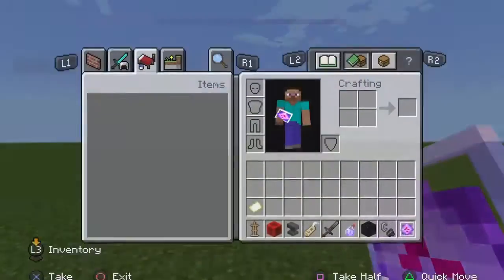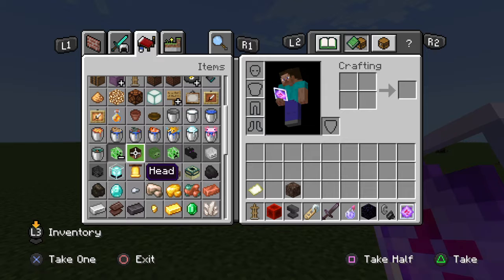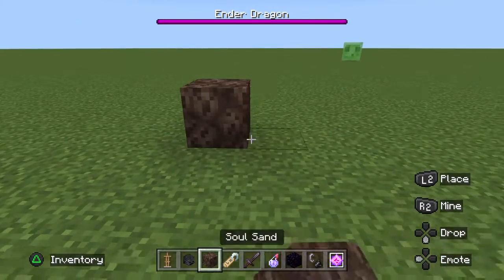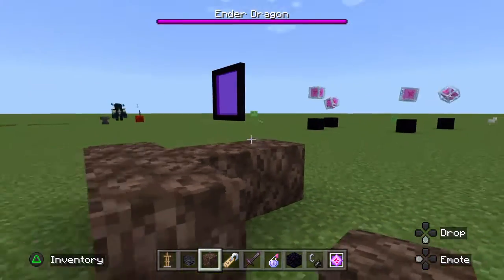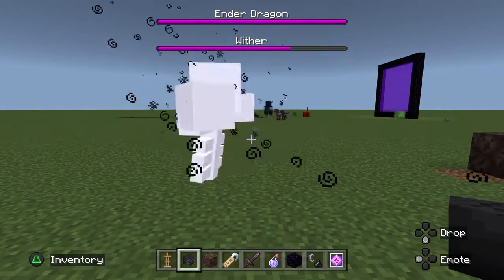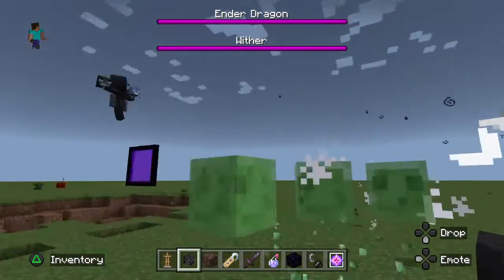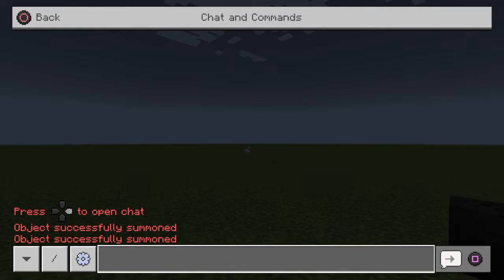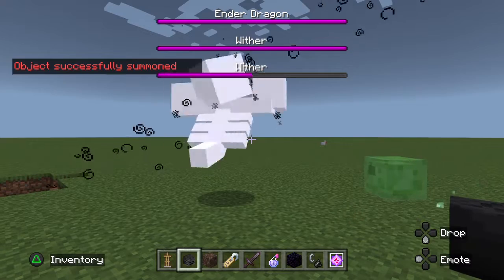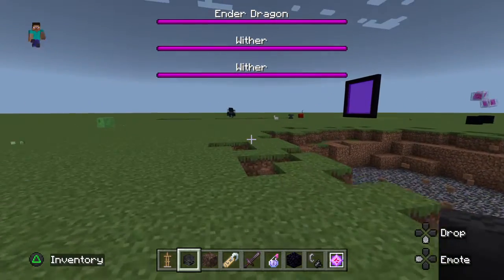Also, two wither building hacks. So you take some soul sand and some wither skeleton skulls, and then you can actually summon a wither like this. Just like that, you can spawn a wither. You can actually summon a wither sideways, which is actually quite cool. Another hack for a wither is slash summon wither. And then you've got another wither spawned. So now we have two withers, one Ender Dragon, one warden, plus one sword inside of redstone.